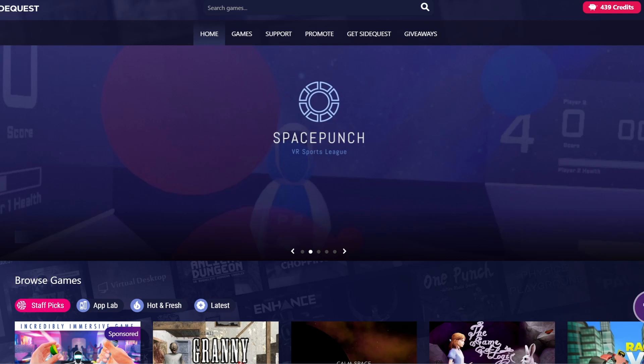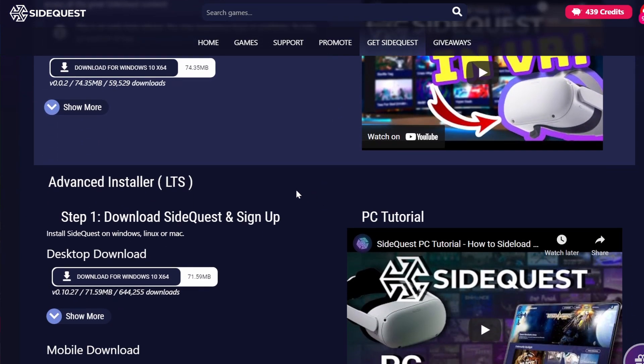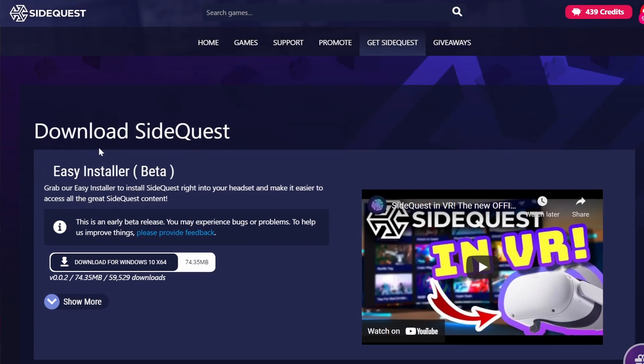If you go to SideQuestVR.com — specifically SideQuestVR.com/setupauto — and click 'Get SideQuest', you'll see you have the Easy Installer (beta), which installs SideQuest inside the headset. You still need to download it to your Windows and install it, but once you do, you can do everything inside the headset. Or you can go to the Advanced Installer, the original one, which is just the desktop software you can browse through.